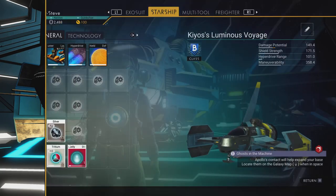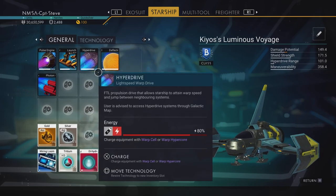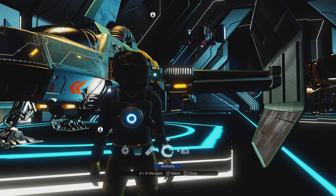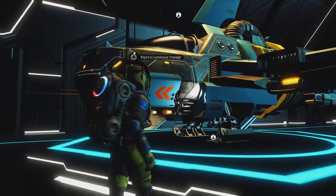At the moment I only have these basic launch thrusters installed. If I go and dig up some salvage data from the planet surface and take them up to the Nexus, I should be able to get blueprints for better launch thrusters. So let's head down to a planet.